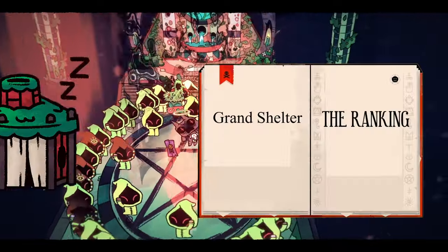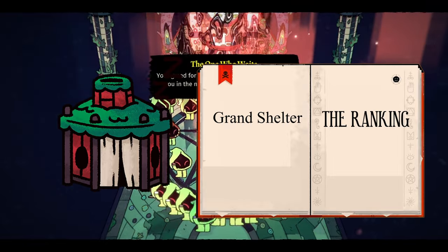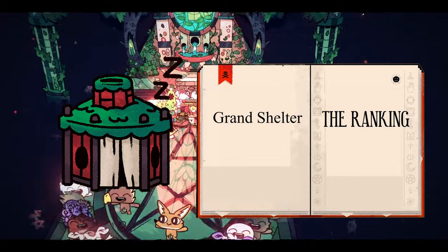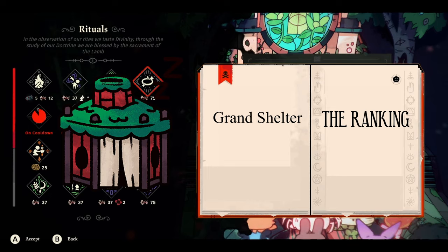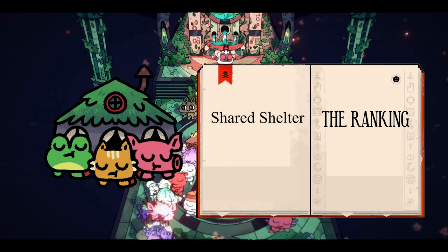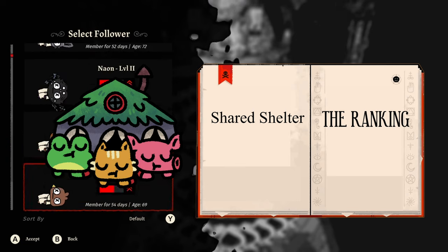First up is the Grand Shelter. The shelter starts from a sleeping bag and allows your followers a place to sleep at night. While the first and second level can break after a while, the third level will never break and even collects devotion. The Grand Shelter is a fine building, but I think it's heavily outclassed. Next up is the Shared Shelter — this upgrade allows three followers to sleep in it at once and it never breaks. It's pretty much just a better version of the Grand Shelter without the devotion collection.